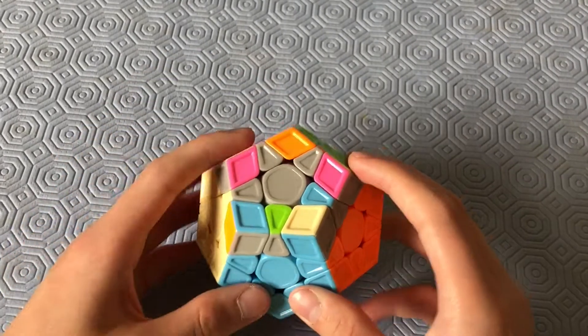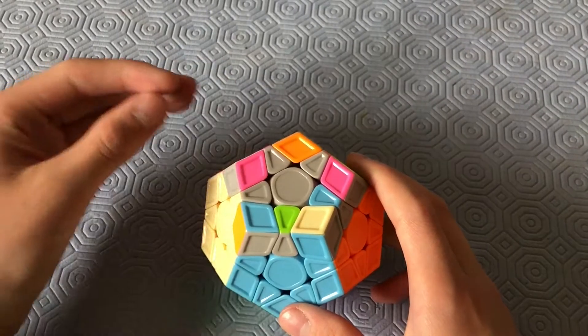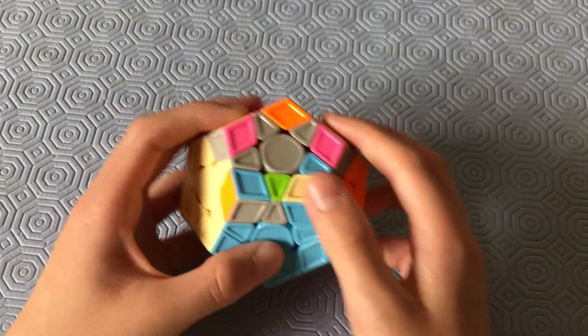Next we have a case with three edges already oriented, but they're all next to each other. You want to put all of the star edges into the back left and then do this algorithm.